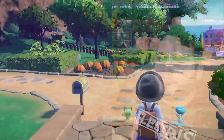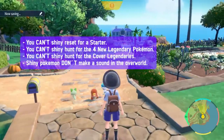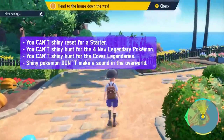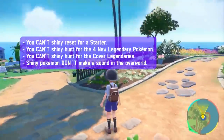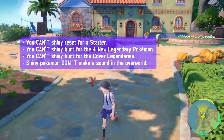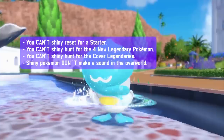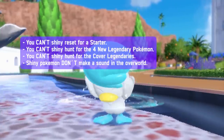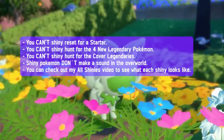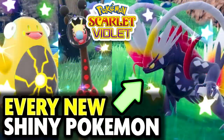Here are a few quick tips for Shiny hunting in this game. You can't Shiny hunt for your starter, you can't Shiny hunt for the four legendary Pokemon, and you can't Shiny hunt for Koraidon and Miraidon — these are all locked Shinies. Shiny Pokemon in the overworld do not make a sound until you encounter them, which means you could be running around and not even know Shinies are popping up. So it's imperative that you know what every single Shiny looks like. I have a video linked in the description covering all the Shiny forms for the new Pokemon in the Paldea region.